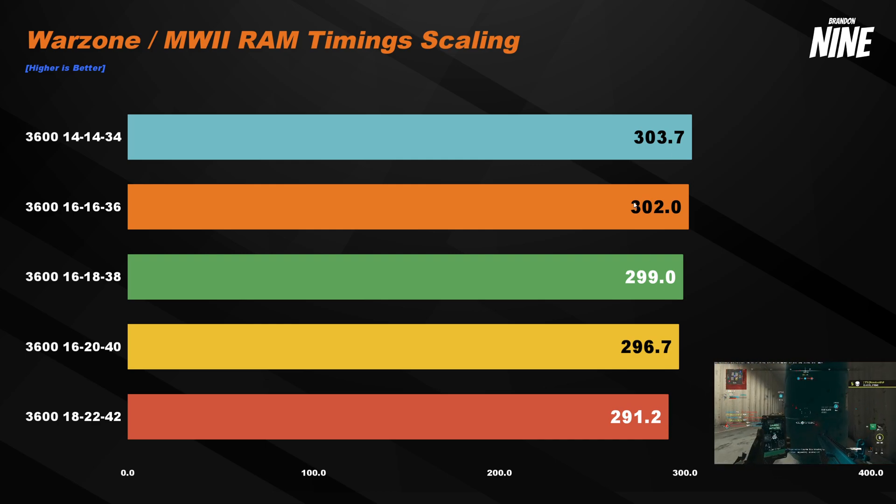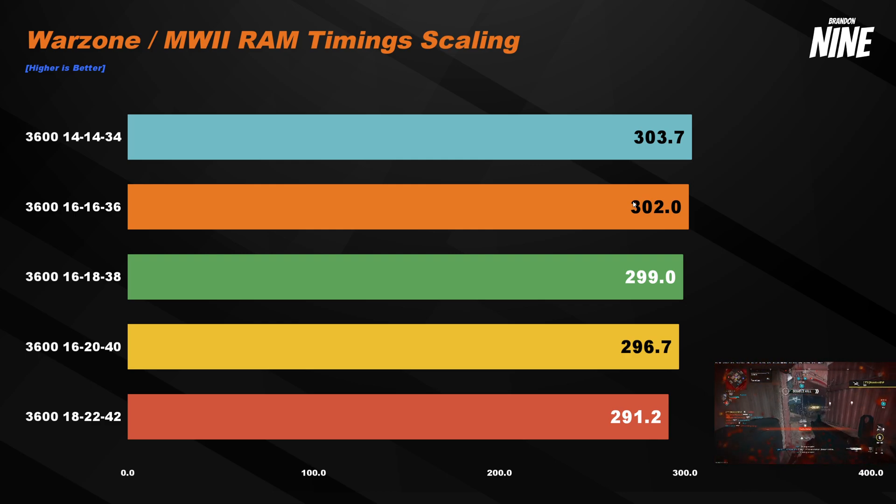The performance kick from lower timings is real, but not nearly as impactful as RAM speeds. At lower RAM speeds like 3200 or 2933 MHz, timings matter a bit more. But at 3600 MHz, we're not really bottlenecked by timings, so they don't seem to be too heavily weighted in performance.